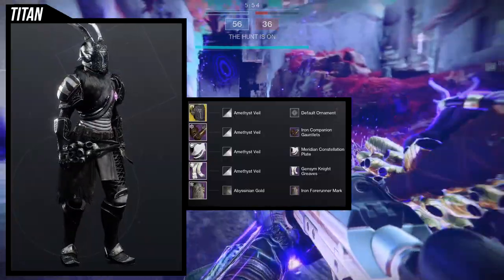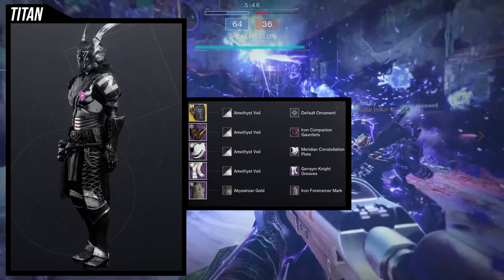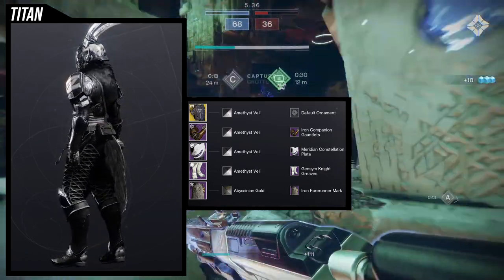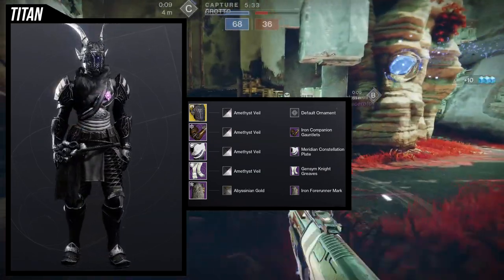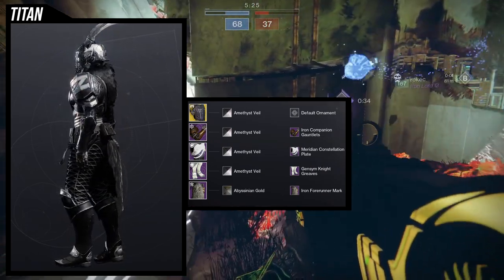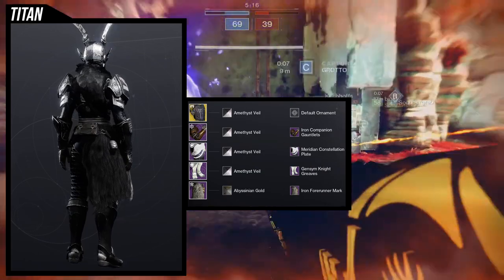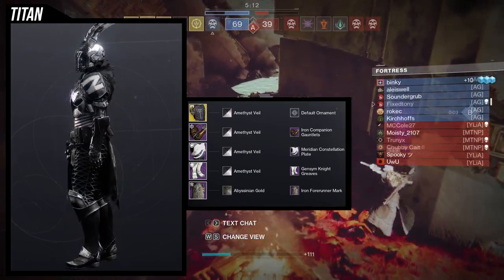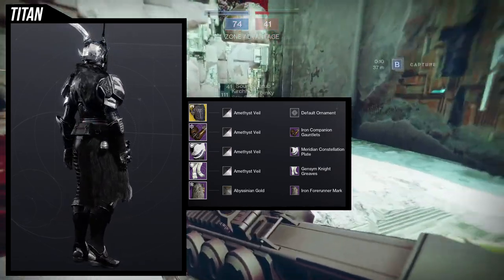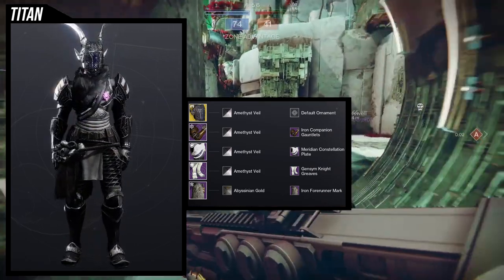For the second look I wasn't originally thinking about going Viking themed, but it does have a Viking-esque feel to it. For the helmet we're using the Mask of the Quiet One — super dope, though I'm not a big fan of the ornament since we don't have a lot of damaged armor pieces. For the chest piece, Meridian Constellation again for the fur. For the boots, Jensen Knight Grooves in combination with the Iron Forerunner mark looks incredible — the thighs have no armor but a really cool design, and the mark covers almost all of them.